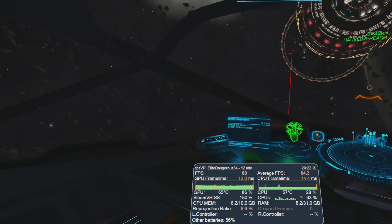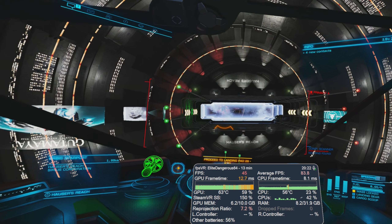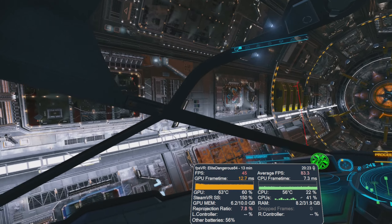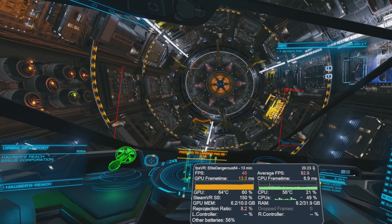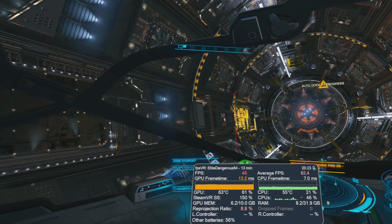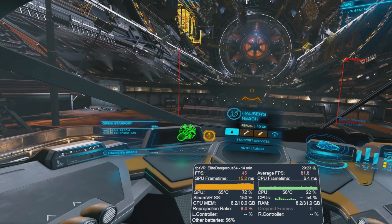I'm in the Python ship in Elite here, and I'm sure the ships do make a difference to performance. We're dropping back down again to reprojection, so that makes sense. VR High is just tipping it over the edge. But if you want to play at 90 FPS in stations, it can be done with an RTX 3080 on the built-in VR Medium preset — it's worth doing if you want to play like that.